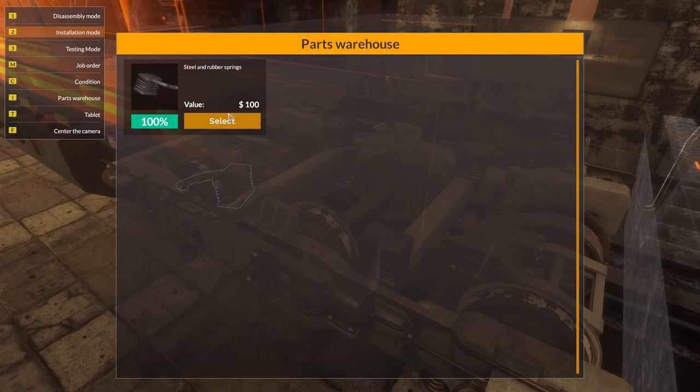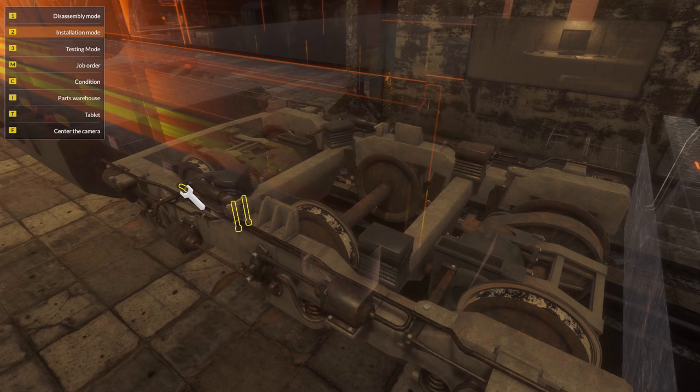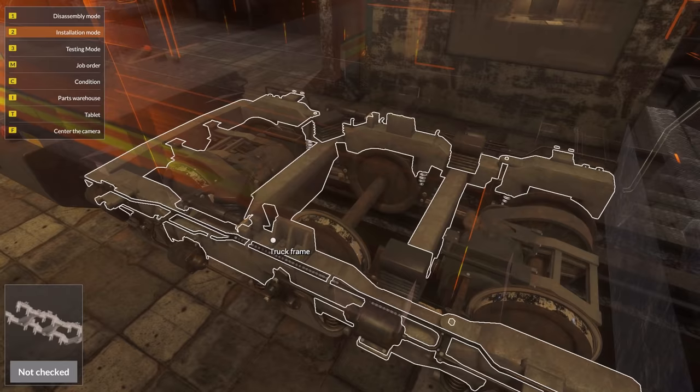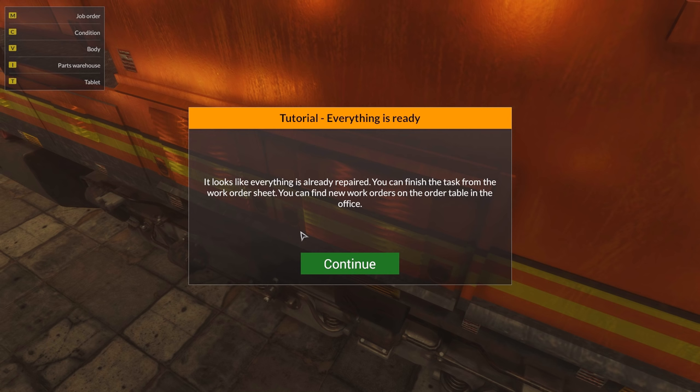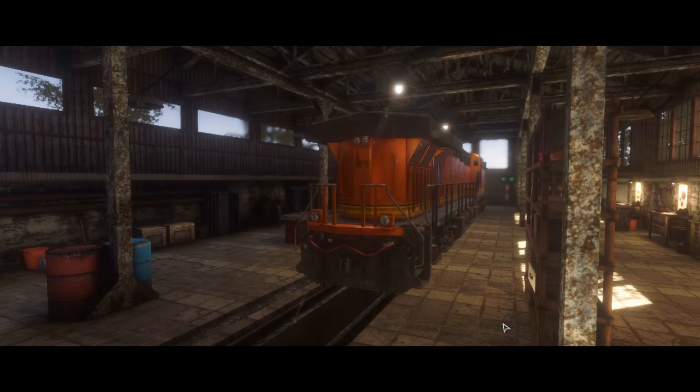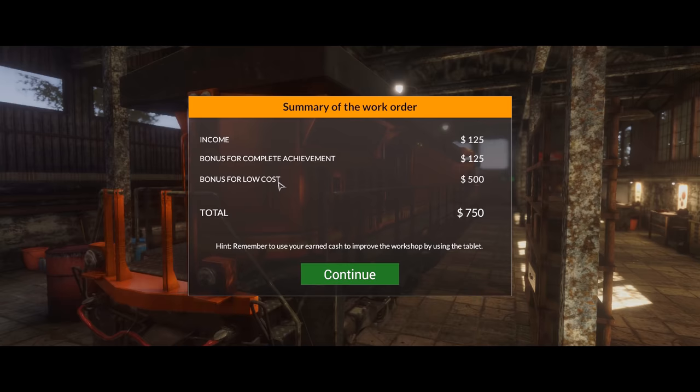Let's put the other one in. Oh, this is so exciting. I don't know why, but I'm working on bloody locomotives. I always was interested in locomotives, or driving them. Obviously never have driven any. It looks like everything is already repaired. You can finish the task from the work order sheet. There we go — finish order. Look at that, it's done! Bonus for low cost — we get a bonus for low cost as well, because we repaired the parts. Nice.